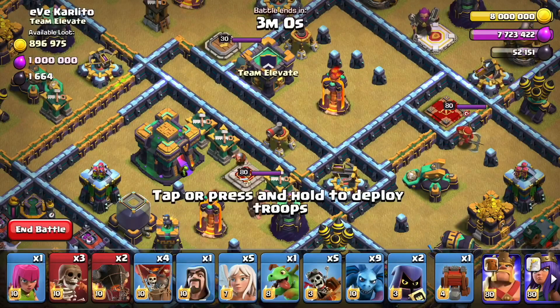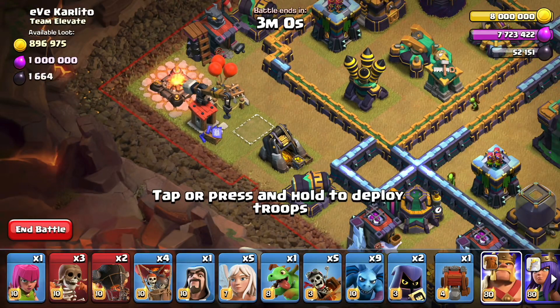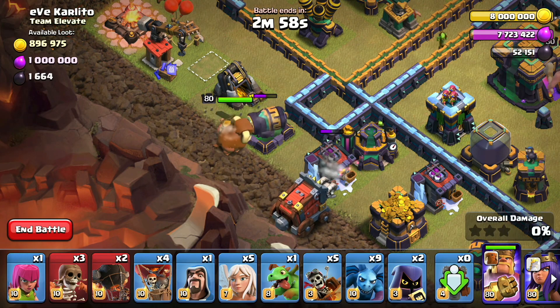We want to save those rage spells for the back end and for the queen walk. So what I decided we would do is go ahead and start tanking for that by putting the barbarian king on the cannon and then drop the wall wrecker right away on that barracks.